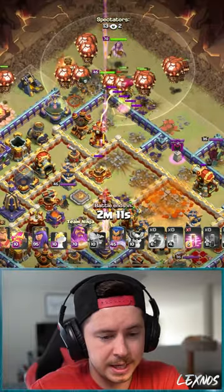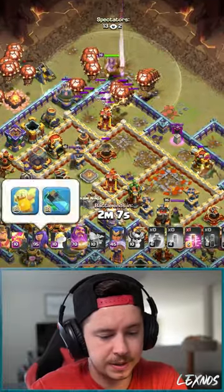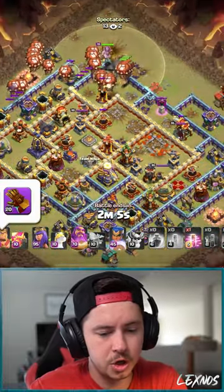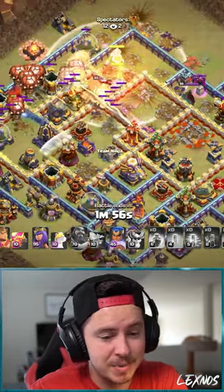64 balloons — balloon parade from the top side of the base with the Royal Champion, Grand Warden with a healing tome, normal stuff on the Champion. Queen with a healer puppet, King with earthquake boots, but we'll use them later. Balloons flying through the left side of the base, couple more balloons on the right side.